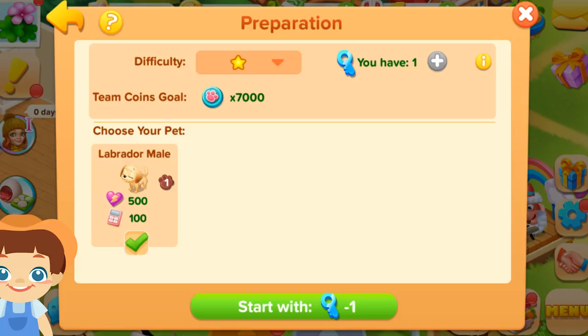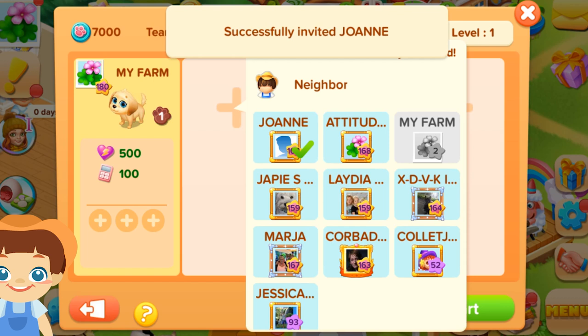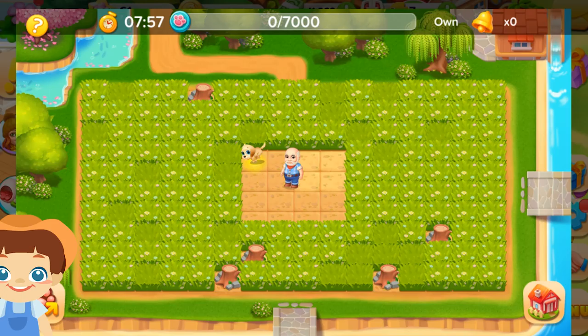Pets with higher bargaining skills can earn more team coins during the expedition. Invite your neighbors or community members and add teammates to start the activity. You can start the game with or without teammates, but with more help you'll for sure get greater rewards.